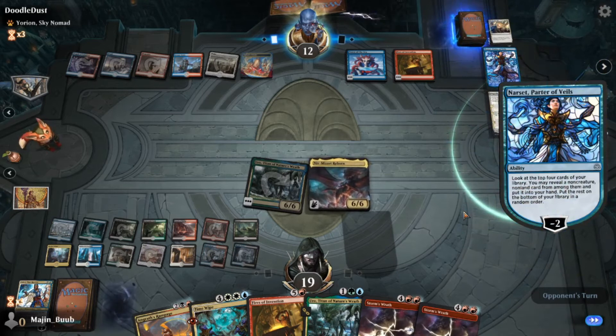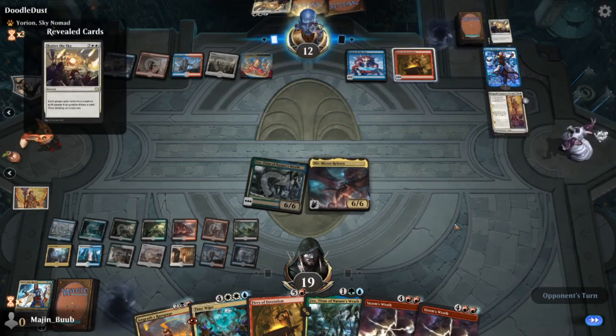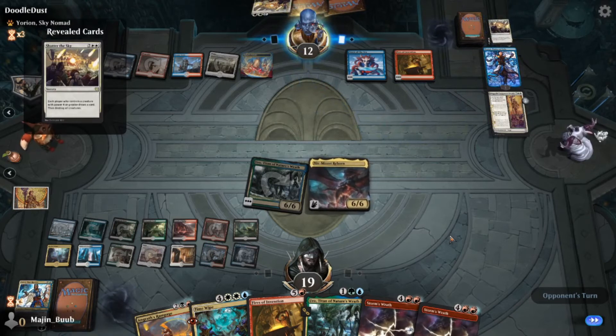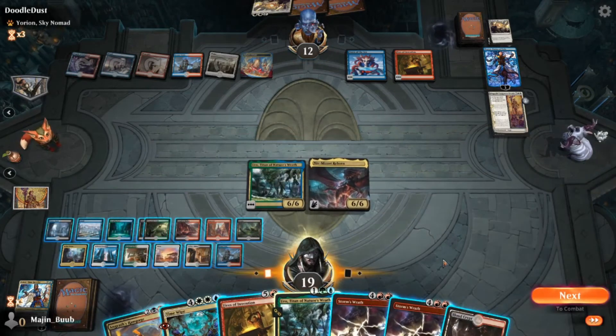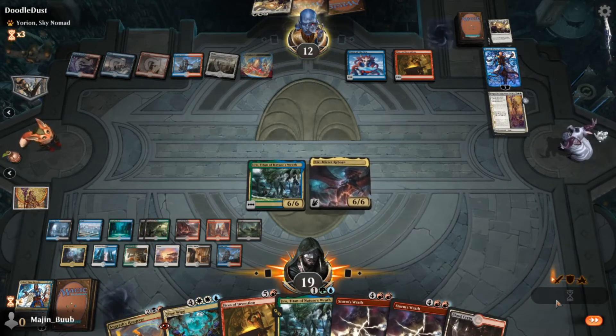He plays a Narset and starts digging, which is a problem for us if he drew into an Agent. But he draws into a Shatter the Sky, which is a huge nightmare for us — that would have slowed the game down entirely. But because we made him dig for the Fires of Invention, and he only has two spells, he played the Narset so he can't play the Shatter the Sky — he's already played his two spells. So that really kind of spells the end of the game for him.